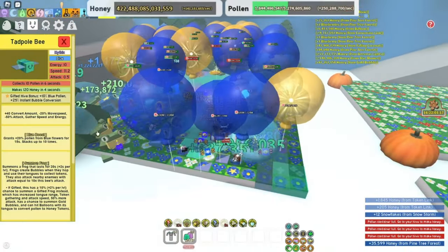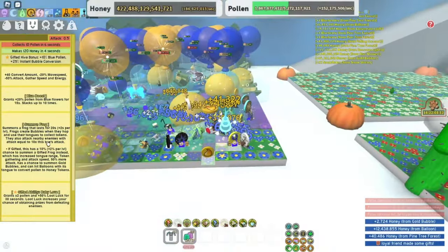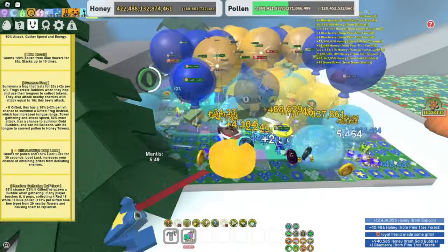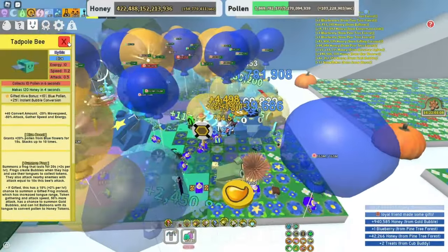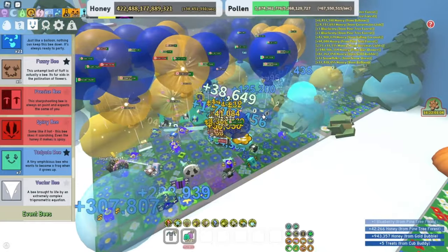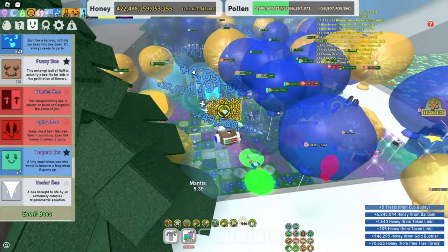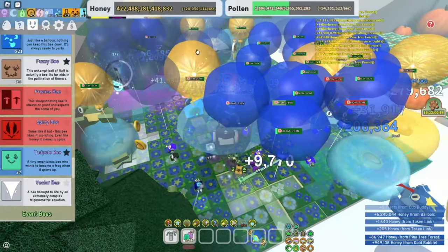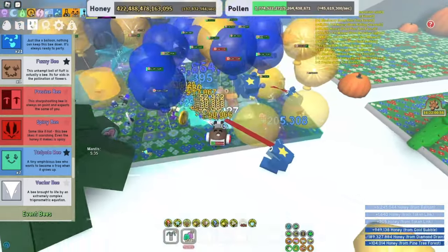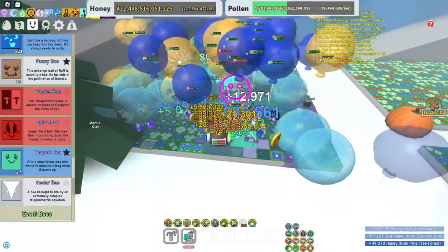Definitely recommend this bee — it's really good. Also when gifted, tadpoles can spawn a frog with a gifted icon on it. If you're under one of them, it can spawn a golden bubble, which gives some extra pollen and stuff. Really nice.